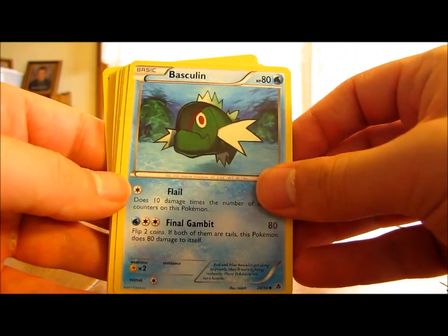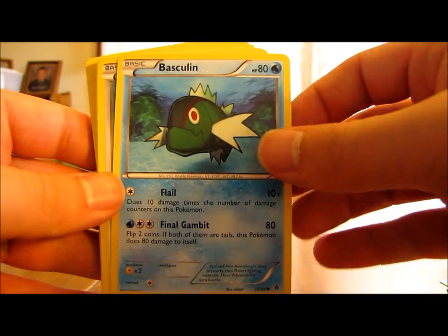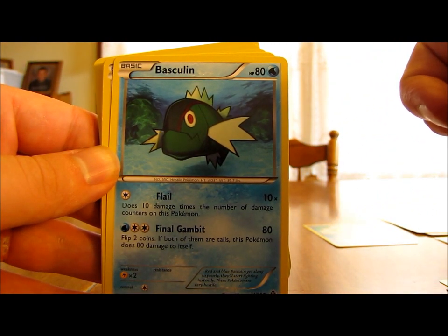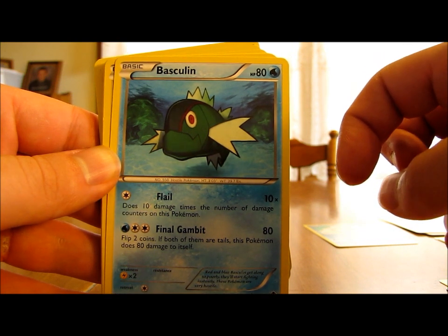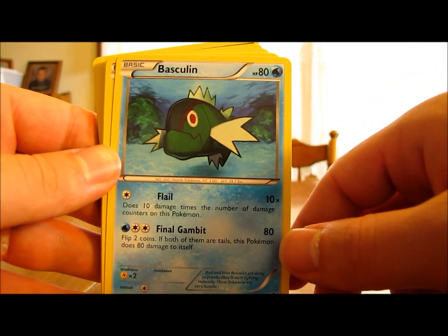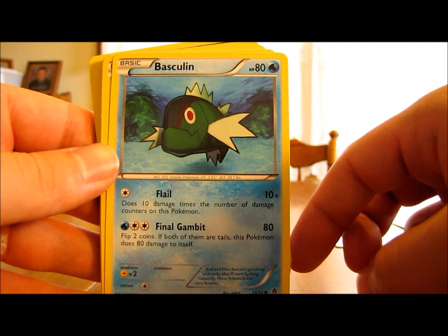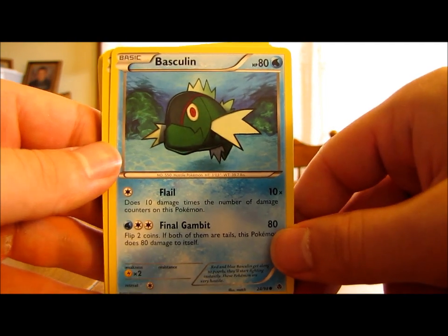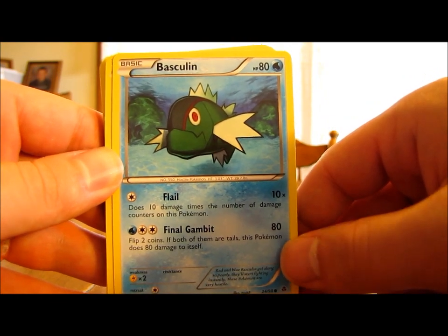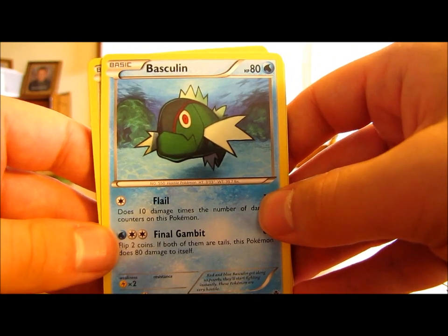Then we have Basculin, another water type Pokemon — so there are actually 5 different water Pokemon in this deck. Basculin has 80 HP, is basic, with two moves. Flail does 10 damage times the number of damage counters on this Pokemon, so it could do 70 damage right before it's knocked out. Final Gambit is a 3 energy card move that does 80 damage, but you flip two coins — if both are tails, this Pokemon does 80 damage to itself. So it's essentially a self-destruct move with a 25% chance of activating.